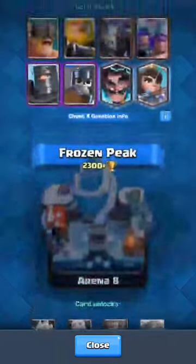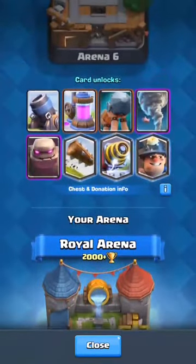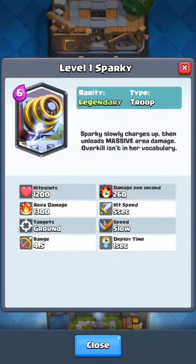Number four is gonna be the Sparky. The Sparky isn't really used because it can easily be countered by Zap, Skeleton Army, Inferno Dragon, or something like that. It's the worst legendary in my opinion, so it's not really used.